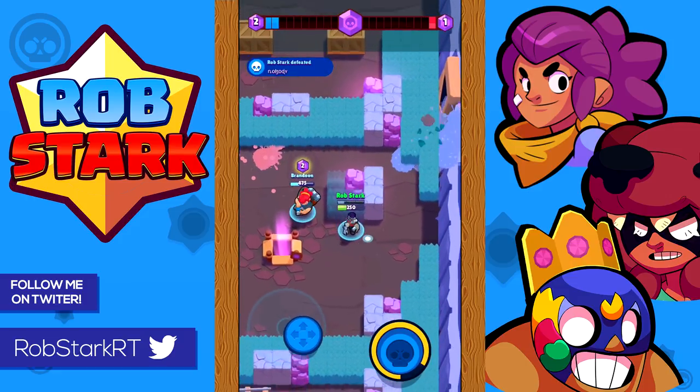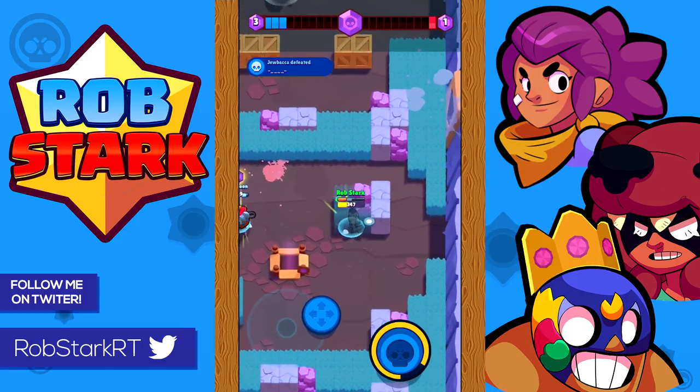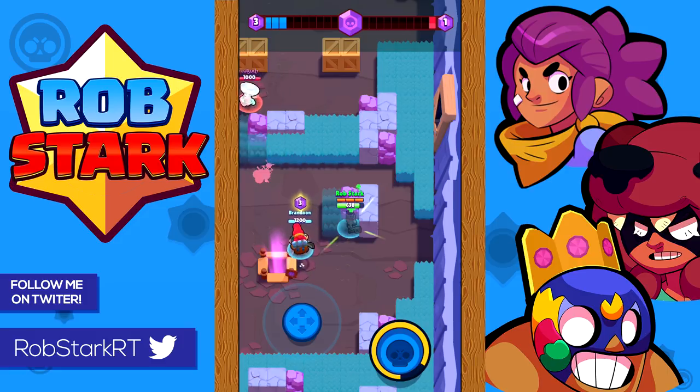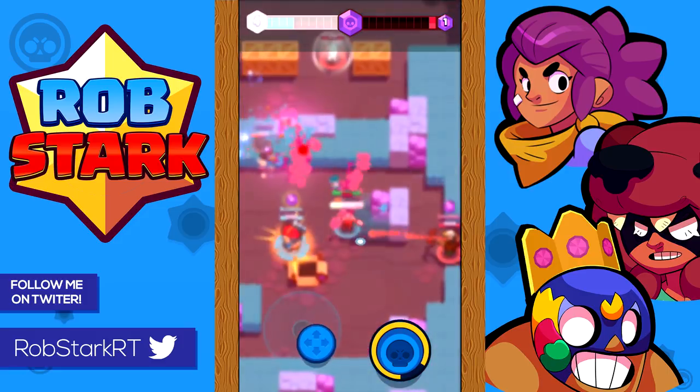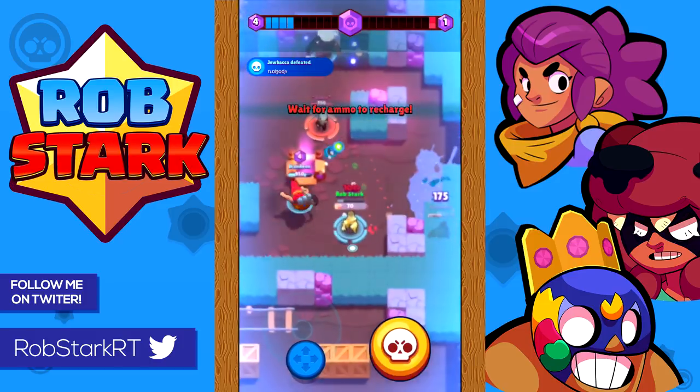As Dynamite and Barley you really want to make sure you use walls to your advantage. They're the only brawlers that can throw over walls, so they're much better behind them. Try to spend most of your time behind a wall to really take advantage of this.